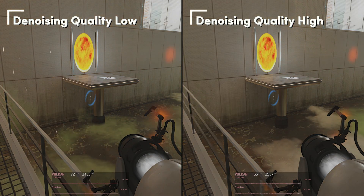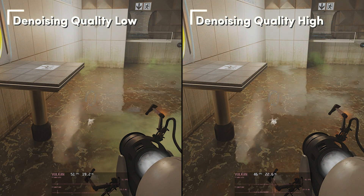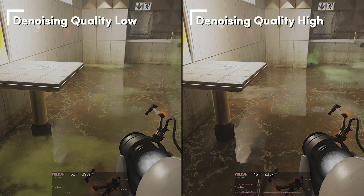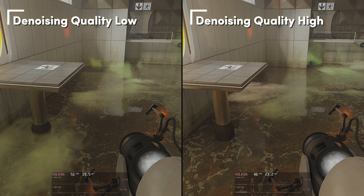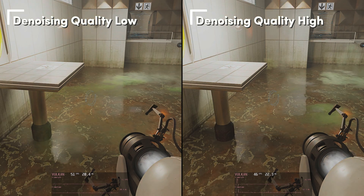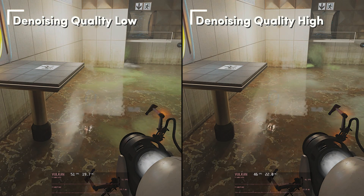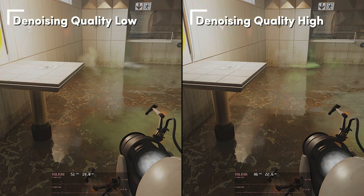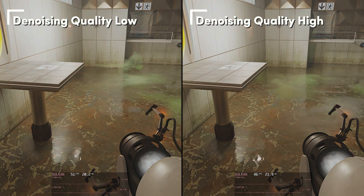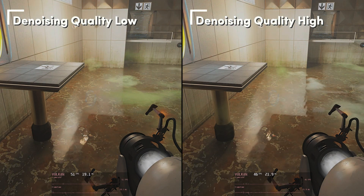Looking at the reflection of the energy ball in the water — I thought the reflection had a little more ghosting with denoising set below, but seeing it side by side I'm not sure it's really there. Anyway, I'll leave denoising set to low for our optimized settings. The feel of the game is not compromised, we still have good reflections and shadows, and we get a nice percentage of extra frames per second — about 12% more looking at the water scene.